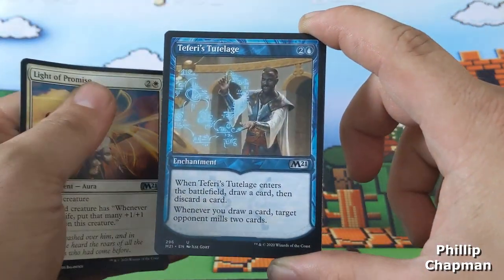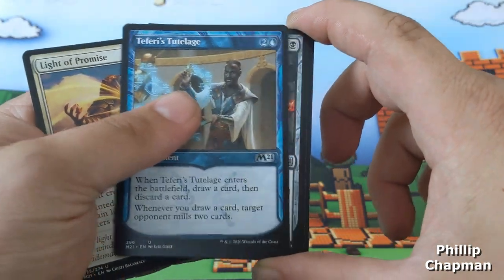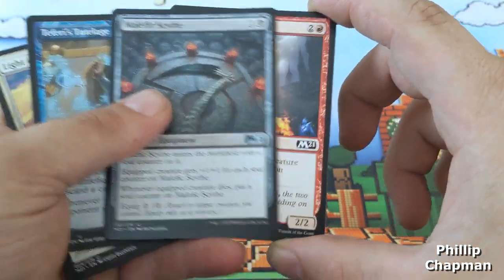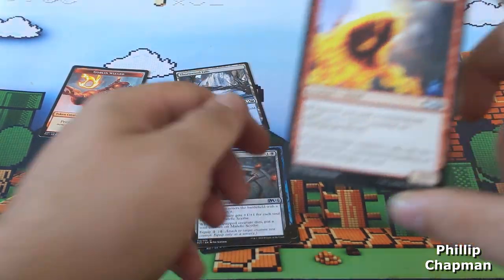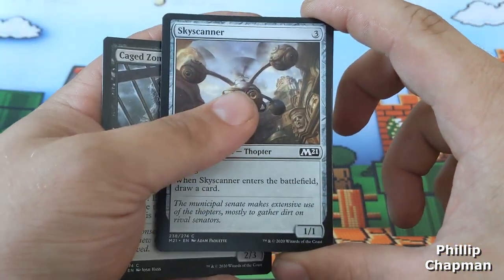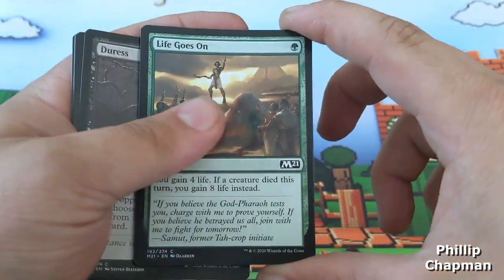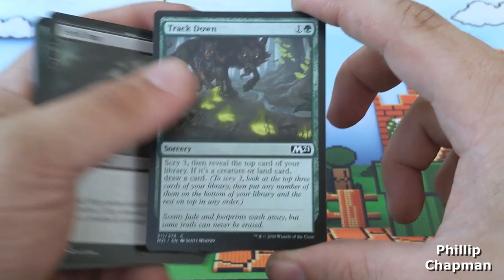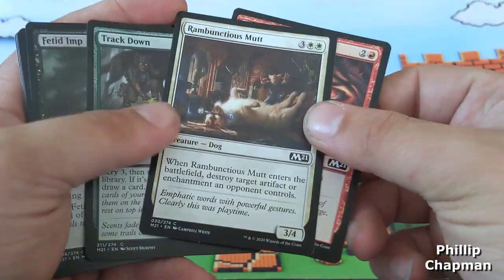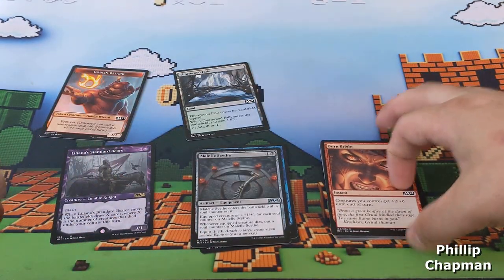Teferi's tutelage with that nice alternate art, and malefic scythe — those are your uncommons. Spell gorger weird, caged zombie, skyscanner, rousing read, duress, life goes on, fetid imp, trackdown, rambunctious mutt, and burn bright — those are your commons.